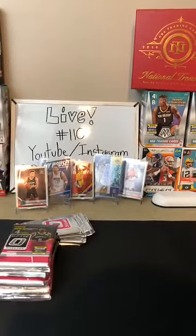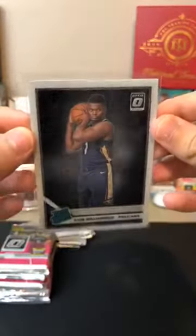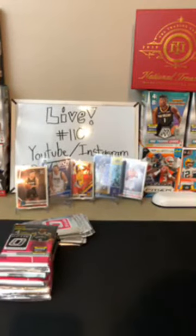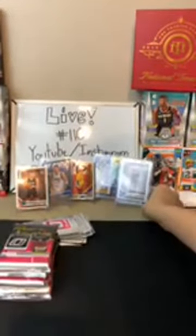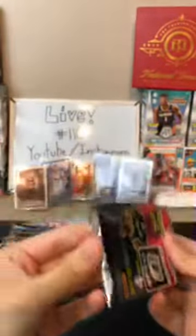We can put it up close to the camera so you can see it. Let me put it in a sleeve first. Nice Zion — there is your Zion. I can see it there, beautiful, pretty perfect. Now we just need that Ja Morant — get a nice combo there. He was hiding pretty close; all the other Pelicans were coming out, so you kind of knew he was coming. He was just playing with us.